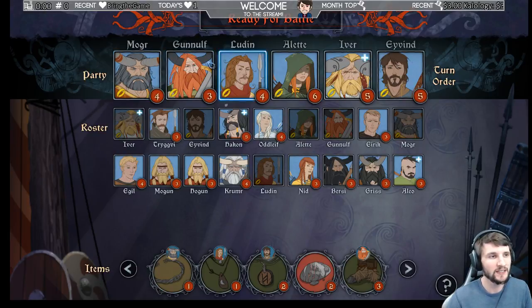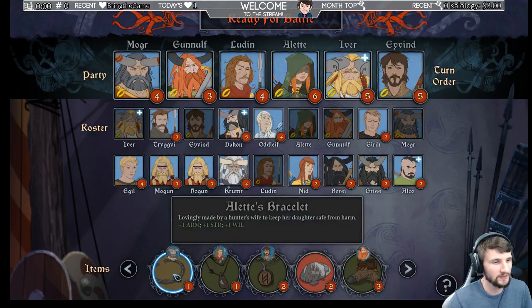We're going to be taking Mogir, Ganolf, Ludin, Elett, Ivar, and Ivend. We gave Mogir the armor, strength, and will because he's going to be our most tanky buddy.